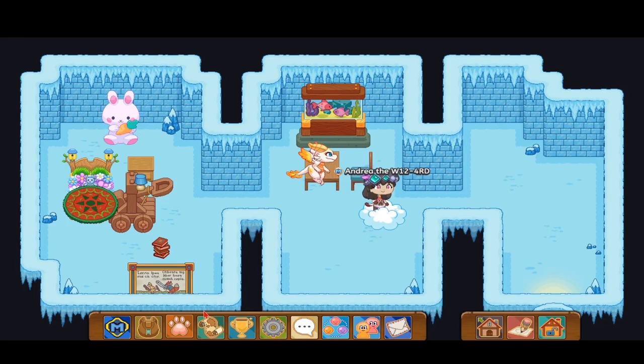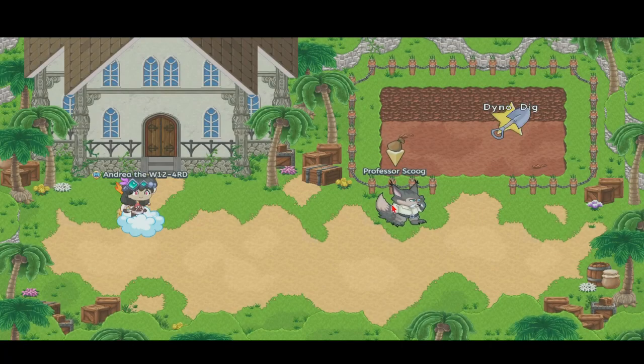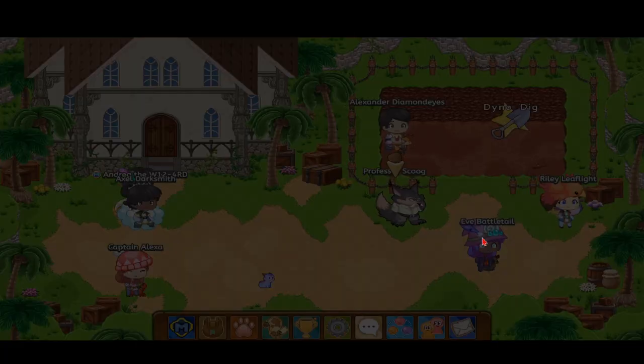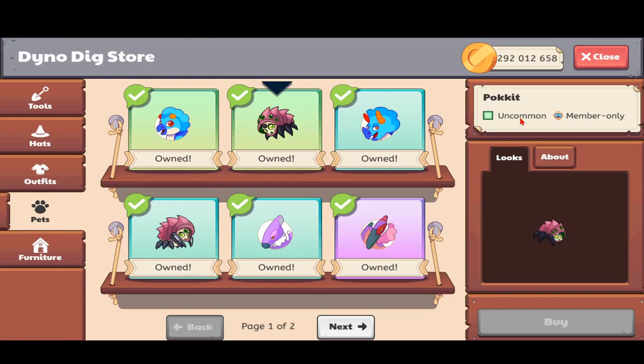So I'm going to go show you how to catch it now. What I was saying about how to buy it is you can just go over here to the Dino Dig Oasis and then go to Professor Spook, go to pets, and then you can find the pocket over here.